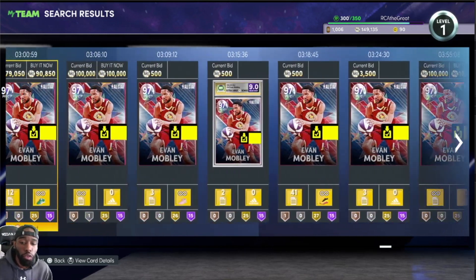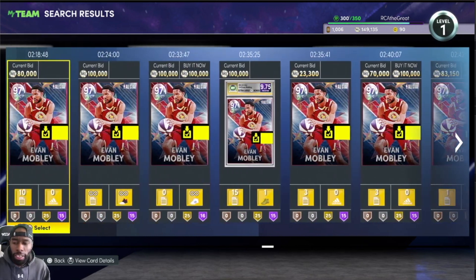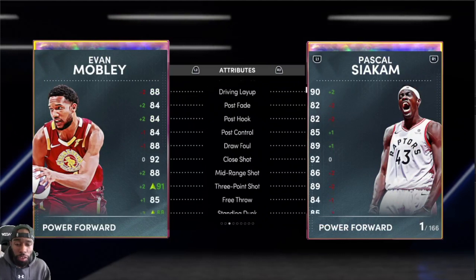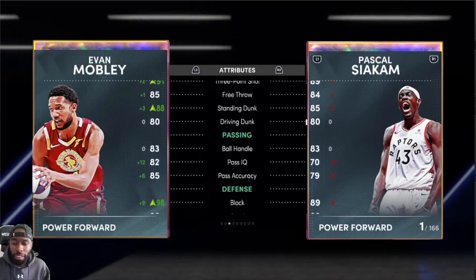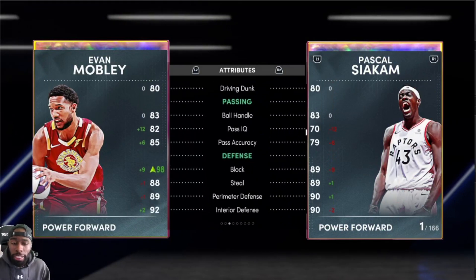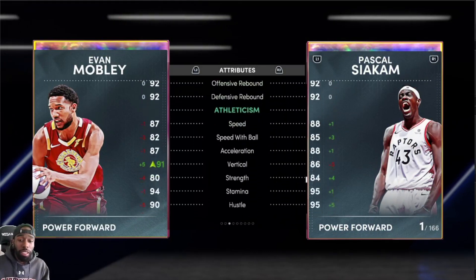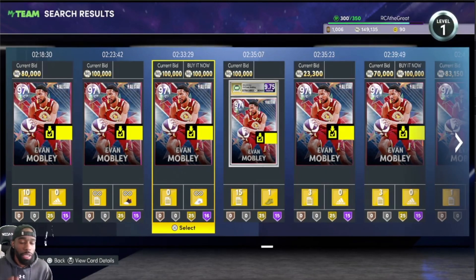I just got one with 18 Hall of Fame badges for 88k. Evan Mobley is pretty amazing — seven foot, 91 three-point shot with a shoe, 80 driving dunk, 88 standing dunk, Hall of Fame Rise Up, 98 block, 92 interior defense, 89 perimeter defense. There's literally nothing he can't do and he is fast. Why is this card going for under 100k? Because there's more dark matters out in the game.